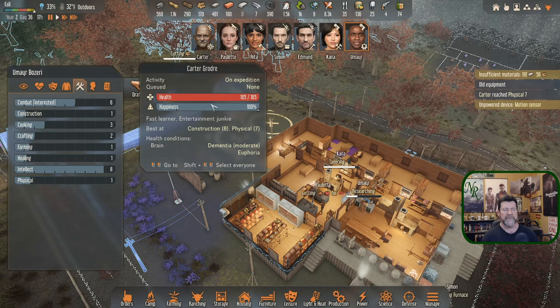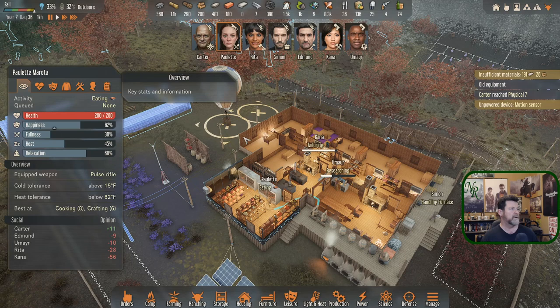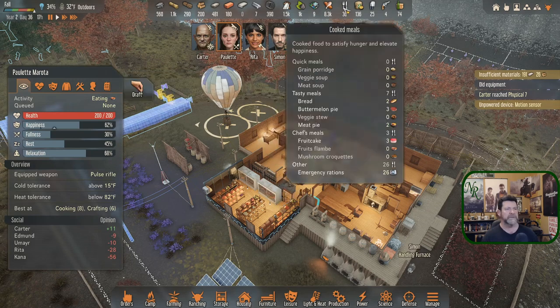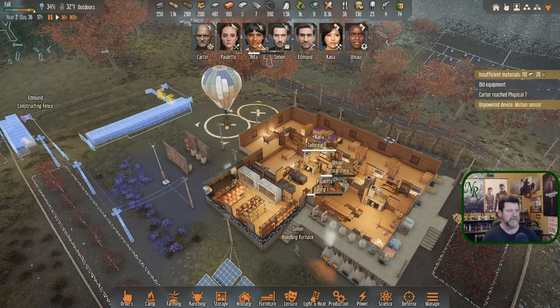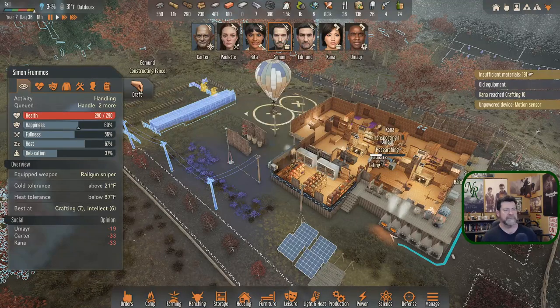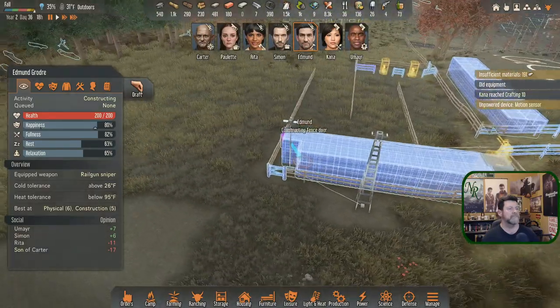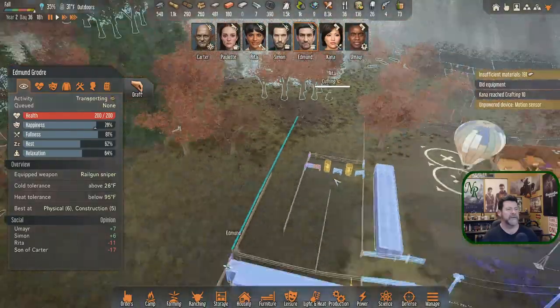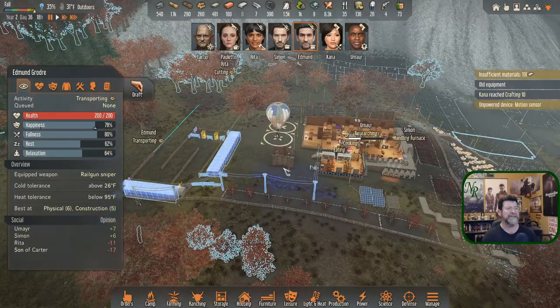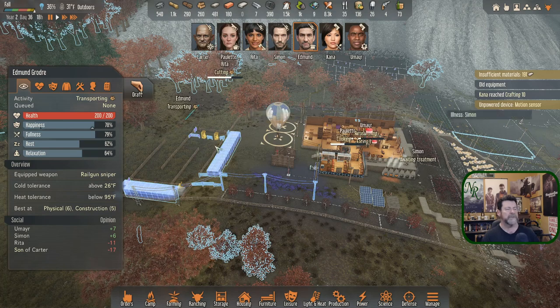When research is all done, what will Umair do? He's interested in combat so he could go hunting, or he could cook and give Paulette a break. Simon is handling the furnaces well — bringing stone over, getting them going. Carter's gone — maybe eight hours and we'll get a report back from him in time. This dropdown goes away every time Rita drops a tree.